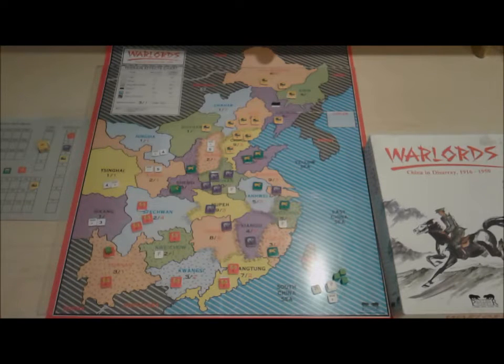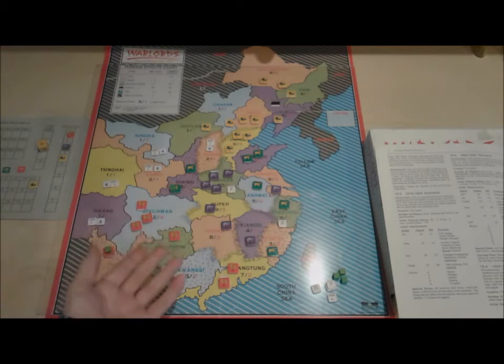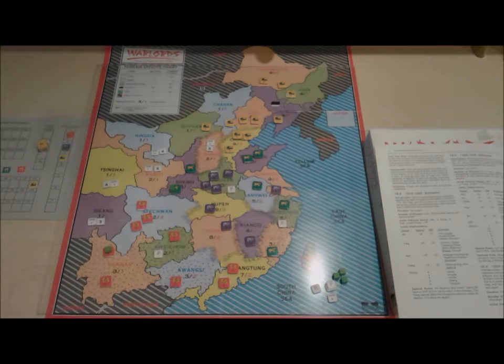Finally I'd like to speak about what the game does, what it's trying to do, and how well it does that. The game presents three scenarios and a campaign game. I'm playing the first scenario covering 1916 to 1925. Then you can go 1926 to 1935, 1937 to 1950, or the whole campaign which would be a 25-year game. A year is essentially a turn, but each turn has three operations cycles in it.